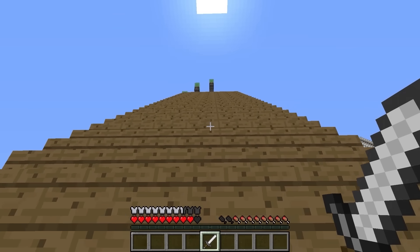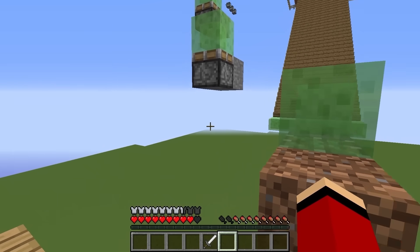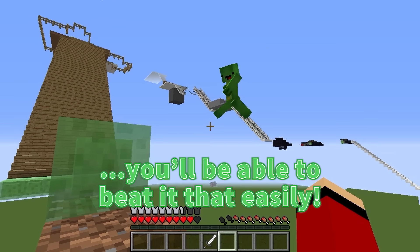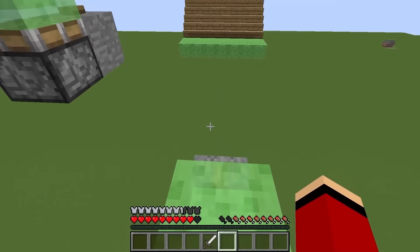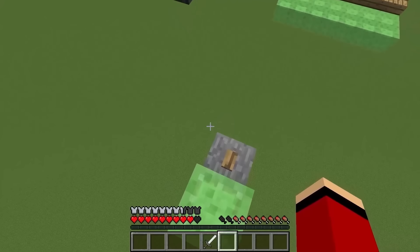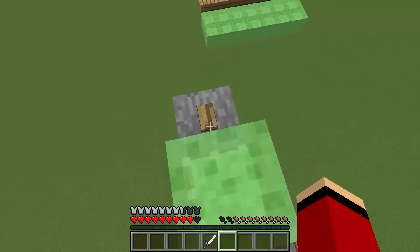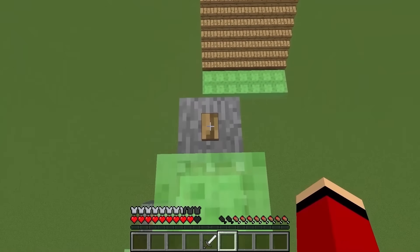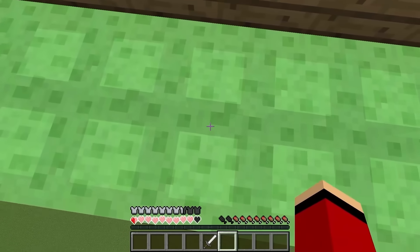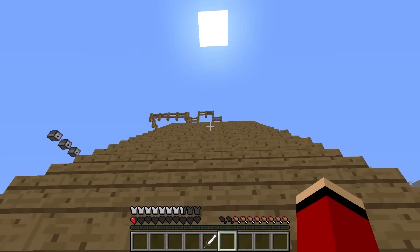Next is the second level — it's a parkour course using slime! I made it really difficult, so I don't think even you'll be able to beat it that easily! I'll climb up here and push this button. Three, two, one... Go! I'll push the next one, then over there... I'll aim for the staircase, push this, then jump! I took some damage, but I beat it! You beat it so easily! Well, I just barely made it!